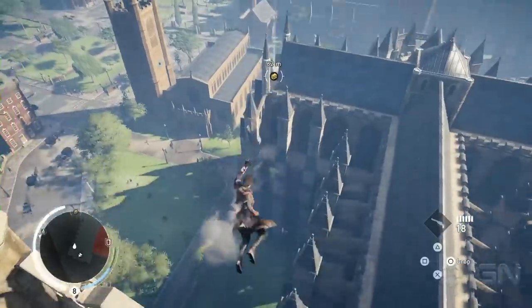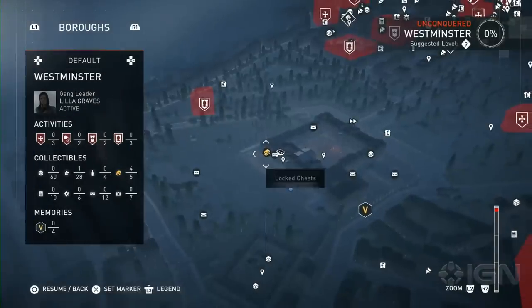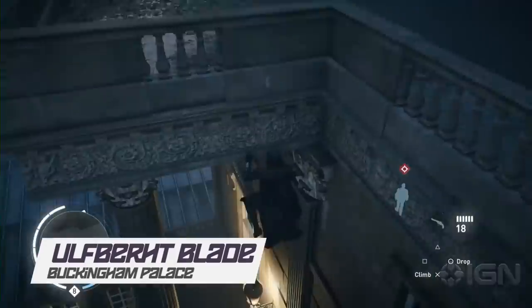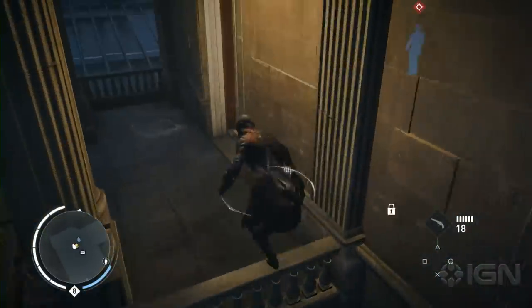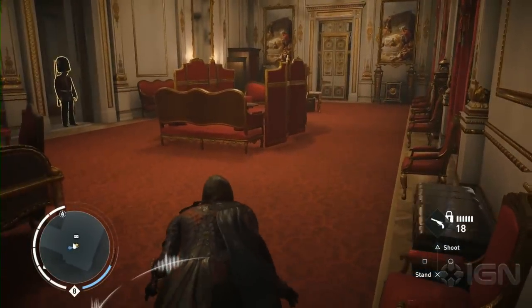There are three locked chests hiding in Buckingham Palace over in Westminster, and two of them have materials you might want. To get the Ulfbert Blade, head to the northeast side of the palace and climb up to the second story window. Avoid any royal guards that might be patrolling around, and look inside the room from the balcony to find the chest.